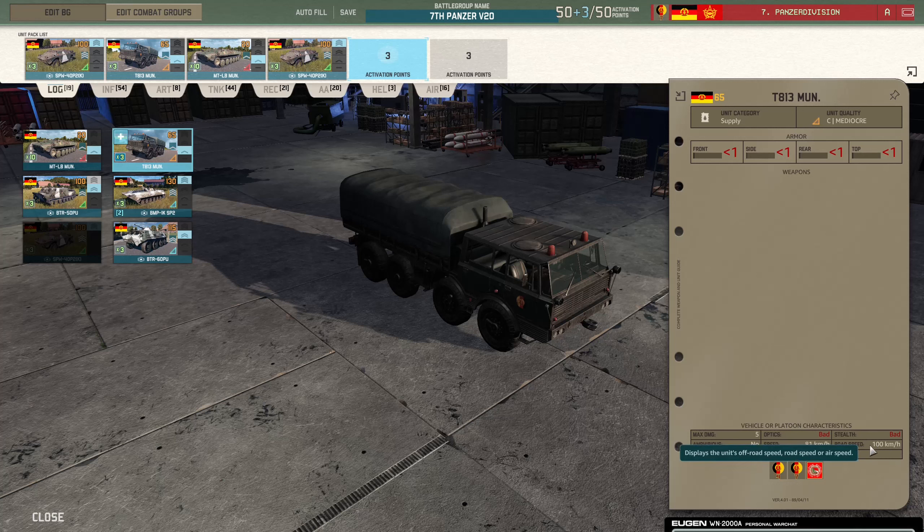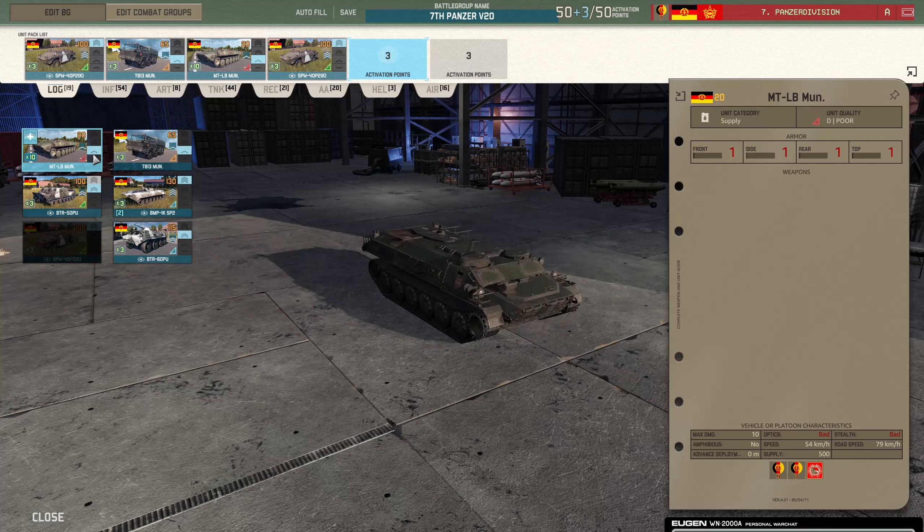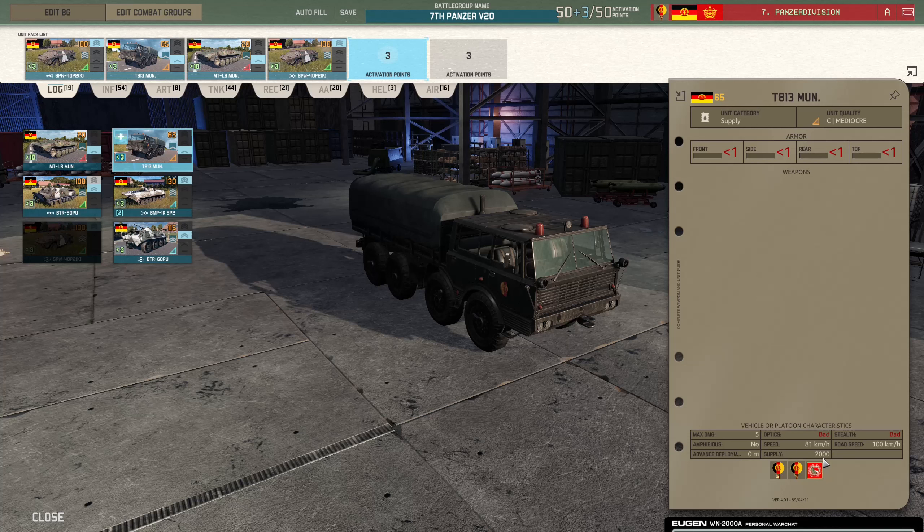The advantage of the truck is it carries 2000 supply per truck with three trucks, so 6000 supply total, which is higher. It also has faster road and off-road speed because it's wheeled. More supply per card, more supply per vehicle, and faster. If you wanted 2000 supply out of the MTLB you'd need four at 80 points, whereas the truck is 65 points for 2000 supply. The disadvantage is it's got max five damage and less than one armour, so one howitzer round will blow it up.